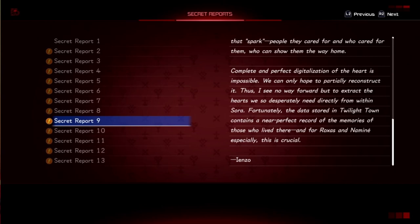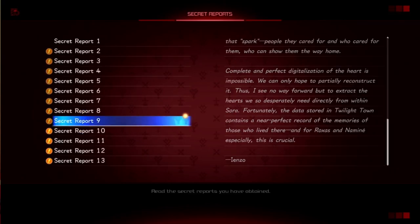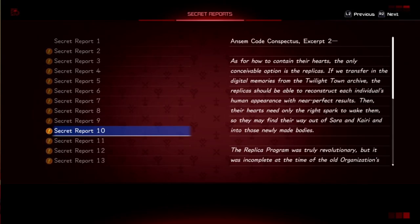'Digitalization of the heart is impossible — we can only hope to partially reconstruct it. Thus I see no way forward but to extract the hearts we need directly from within Sora. Fortunately the data stored in Twilight Town contains a near-perfect record of the memories of those who lived there, and for Roxas and Naminé especially, this is crucial.' — Ienzo, I'm guessing, because Vexen and Saïx were still in the Organization and using those names.